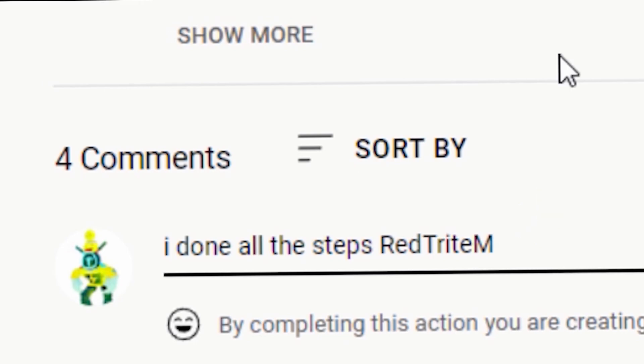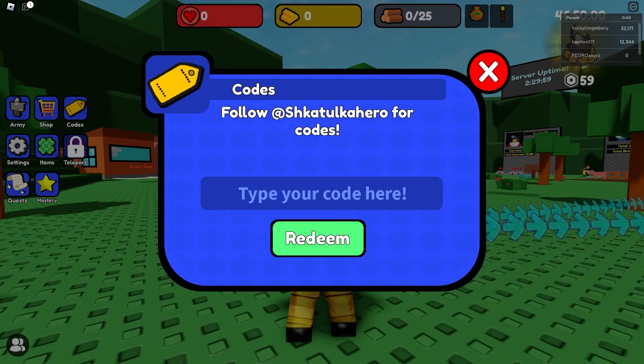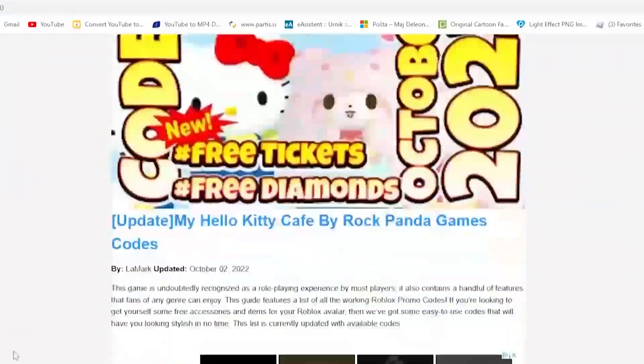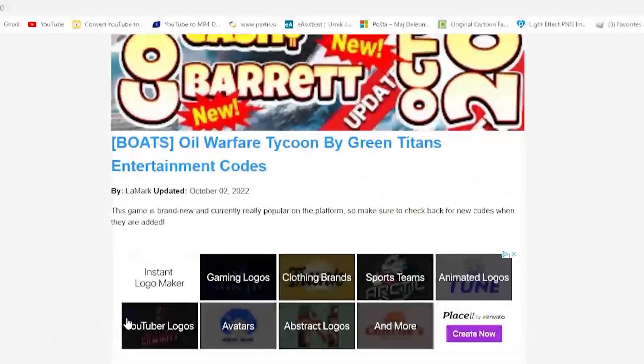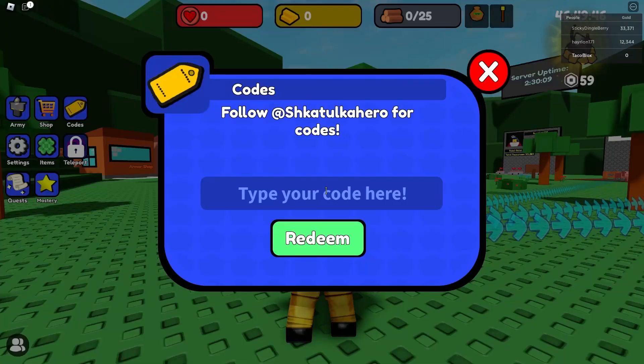To redeem codes in this game, just follow me — press right here on the code section and here you can redeem them. Also, I've made an app just for you guys so you can get codes fast, more efficiently, and it's always updated. You can download it through the Google Play Store.